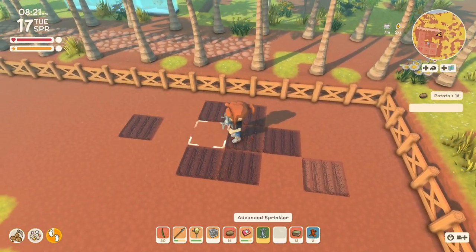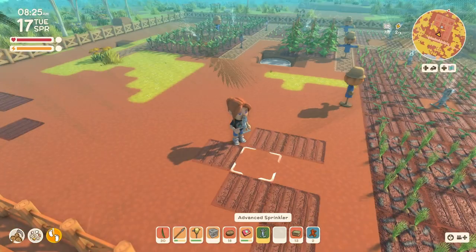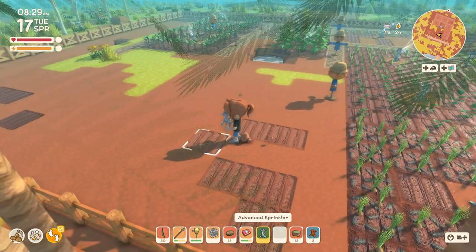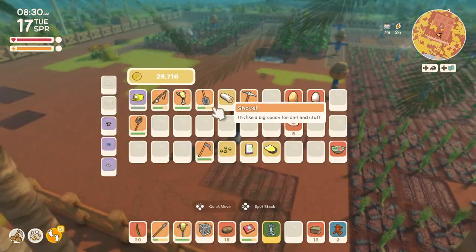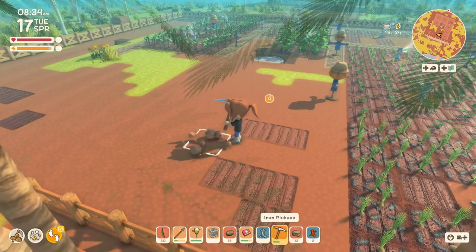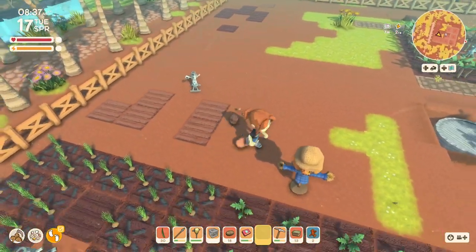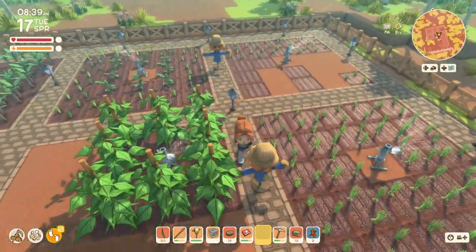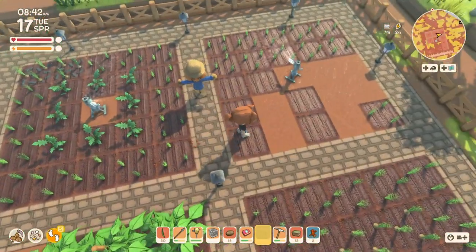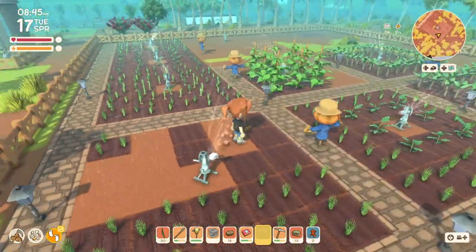I'm going to pick up this sprinkler and put it over here. It looks like I just took care of a daily task by walking around. Let's put this sprinkler down. So now we have 24 — this could use a little more, so 29. Looks like 41 seeds that we can buy. And looks like we need to collect some shells. The helmet's already charged — great.